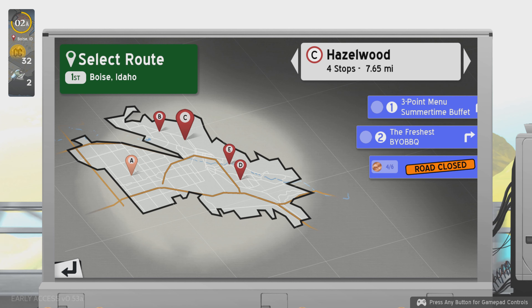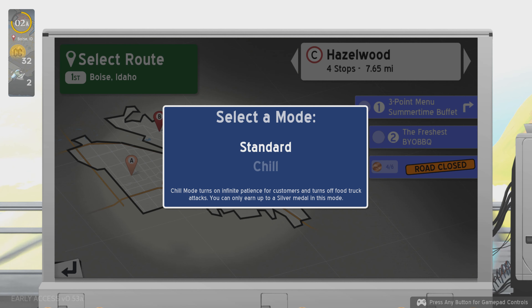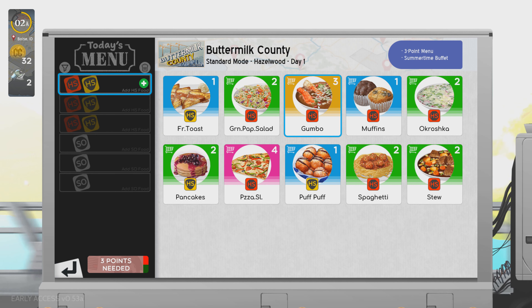Thank you I-Can, you're very informative. Three point menu — Summertime Buffet, let's go. What do we want? Do we need three points? You can tell because it has a shopping cart. Gumbo — we can get gumbo and fill it up with a three-tier point right there.